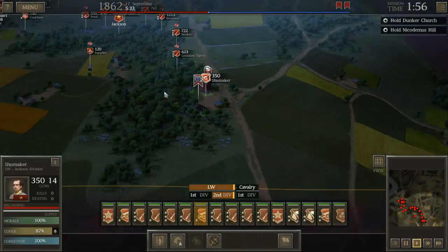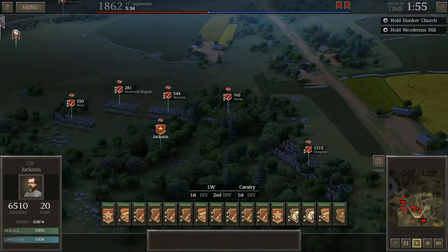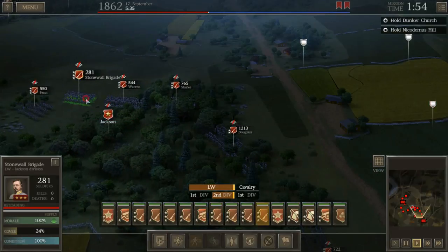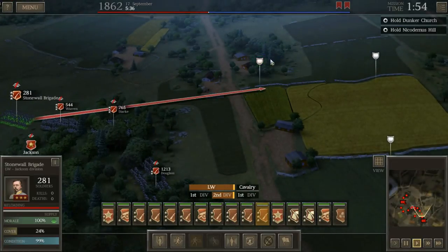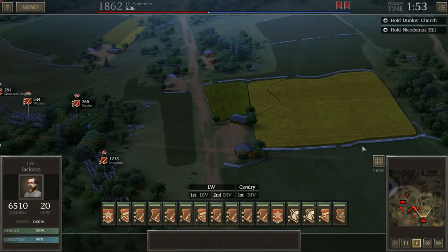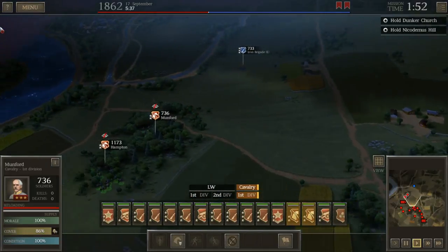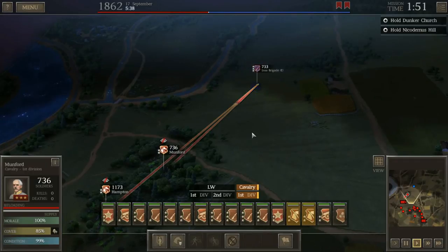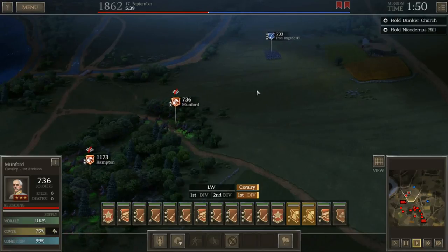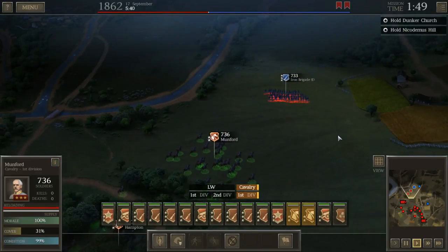One artillery piece is already here at Dunker Church. At this point we're just waiting for the enemy to arrive. I'm going to put Stonewall's brigade right here — it's only 281 men but they're going to be great shots, set up behind these fences at the cornfield, giving them a pretty good vantage point of the arriving enemy. We also have a nice view from our cavalry. They're using Smith carbines, so they can fire quickly. I just want to shoot, not charge.